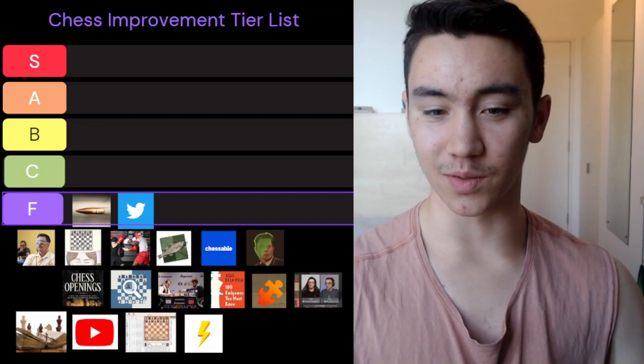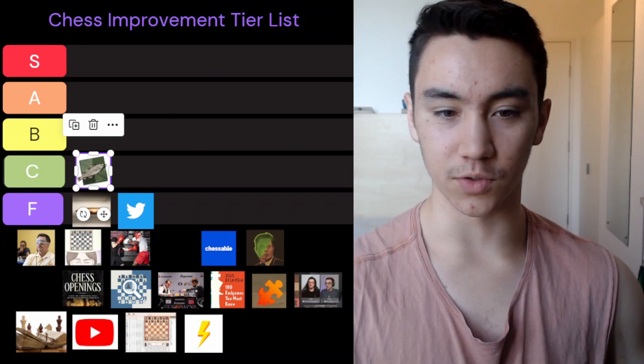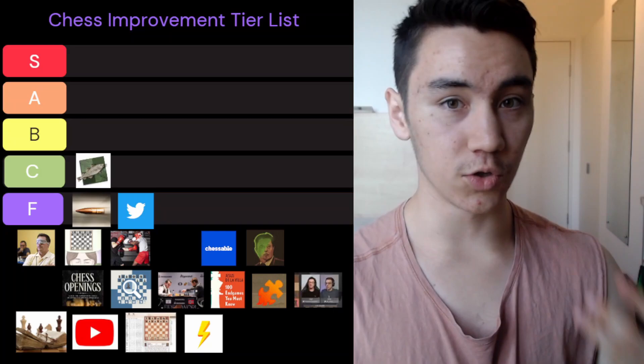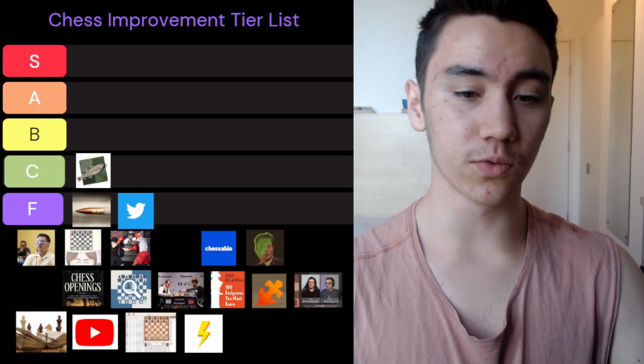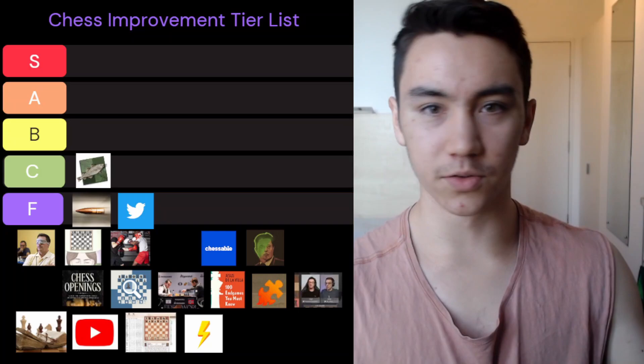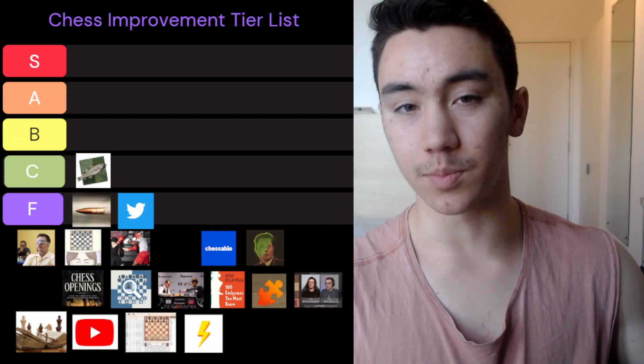Leaving F tier — as long as you avoid those two you're not doing too bad. Now we're going to the C tier. These methods have their uses, but in my opinion they're not really the best uses of your time. We're starting off with playing versus computer — it could be Stockfish or whatever — but in general I'm not a big fan. If you have the option, I would always take playing versus a human opponent over a computer. However, there are some use cases, like if you want to drill how to checkmate with two bishops versus king. But in most positions the computer is just going to absolutely rip you to shreds, and I don't think that's fun for anyone, so I have a tough time putting this anywhere above C tier.